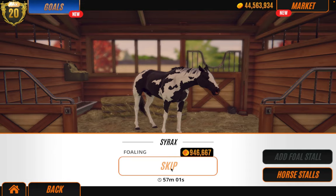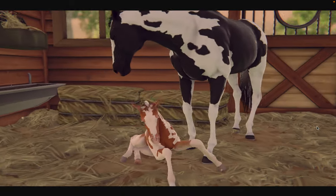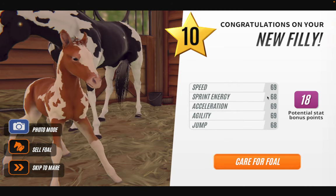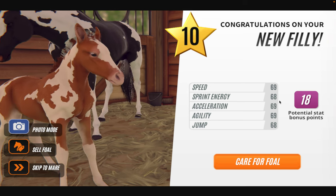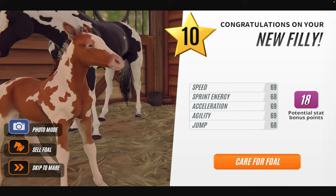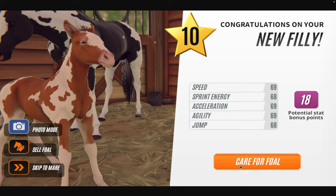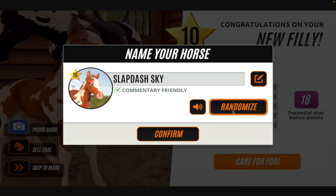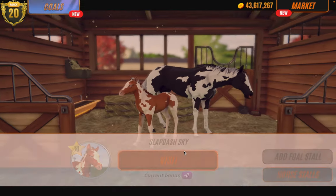It is a lot cheaper now. Let's see — it's the mum's coat pattern but it is a little chestnut filly. Unfortunately this 68 here means we will not be keeping her. When the foal gets 69 we are going to do the stat bonus. I'm going to quickly take a photo of the family for the thumbnail.